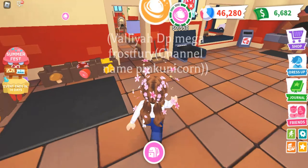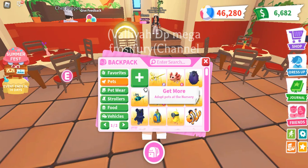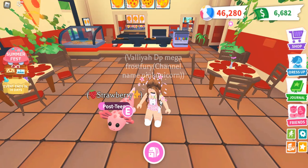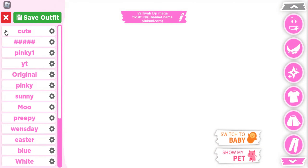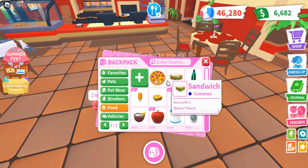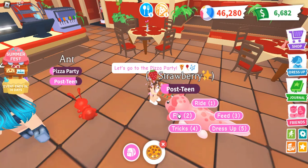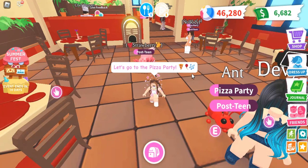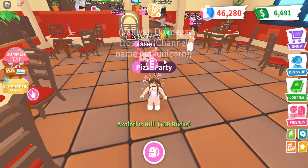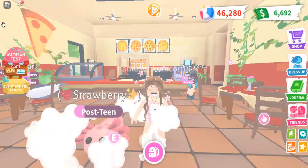Tip number two is to age up your pets. I have a pet and it has some needs right now. The best way is to age up your pet while playing as a baby — it's very fun and you can double the amount of money you're really getting right now. So let's feed it. This is tip number two.